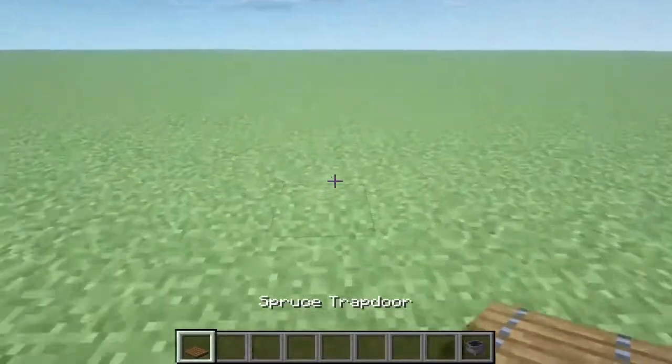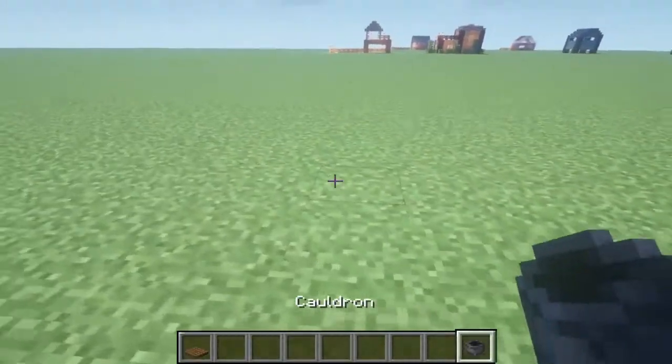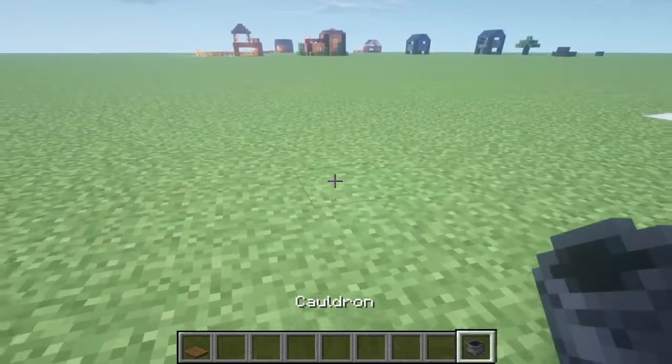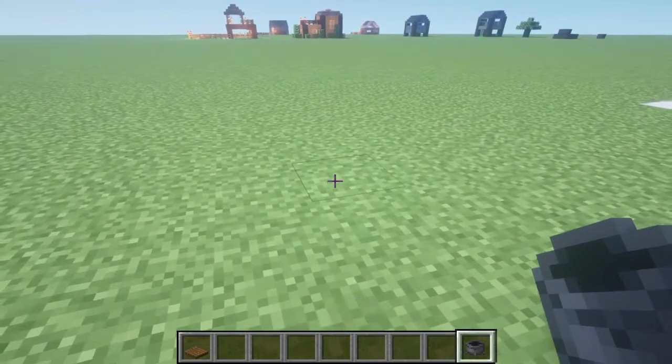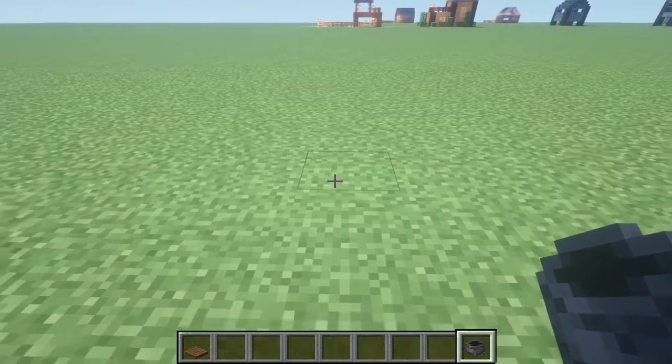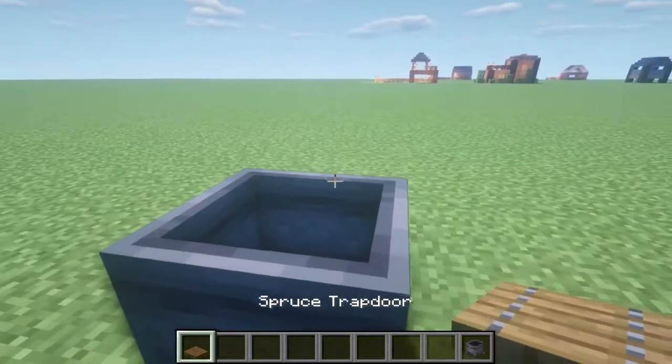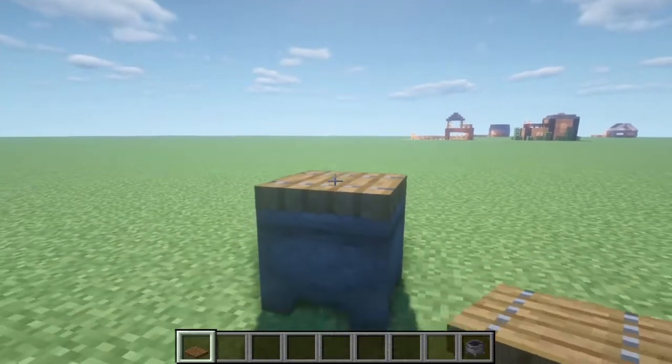First of all, what you want to do is find a nice open spot, because you're going to need to place a trash can. Now, this is going to take quite a bit of iron because it's a cauldron — cauldrons take a lot of iron. So place a cauldron right there, then get your spruce trapdoor and place it right here so it opens like this.